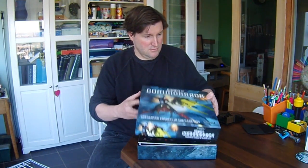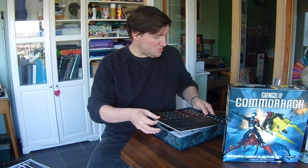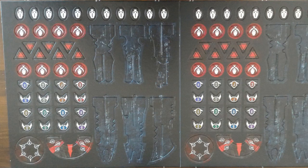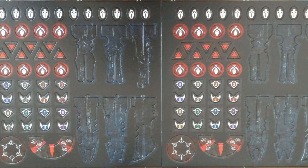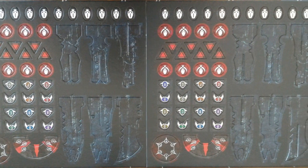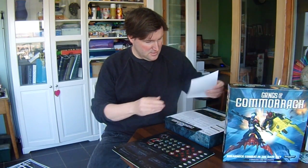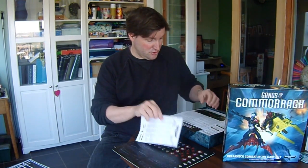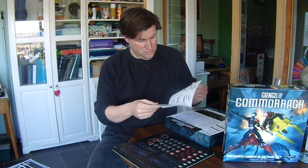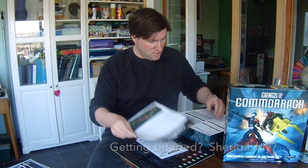So there it is - Gangs of Camorra. On top we have the cardboard inserts - I'll come on to those in a moment. They are double-sided and look to be the same on both sides. There are two of those. Then we have a couple of instruction sheets on how to put them together - the usual Games Workshop thing with diagrams and a few words as well. There's a getting started sheet and a quick reference sheet, presumably one each.